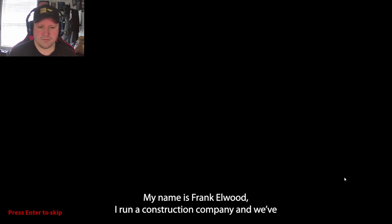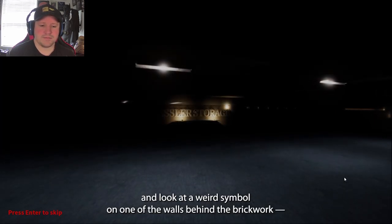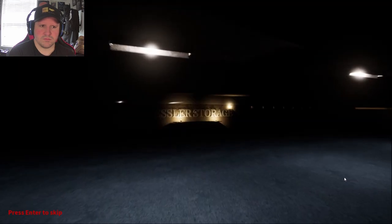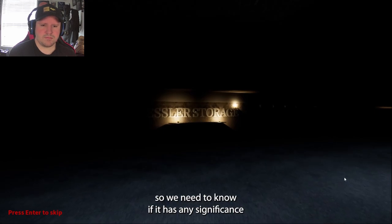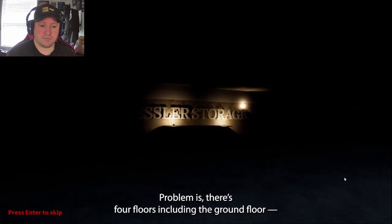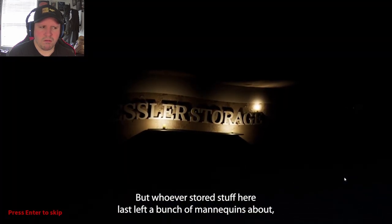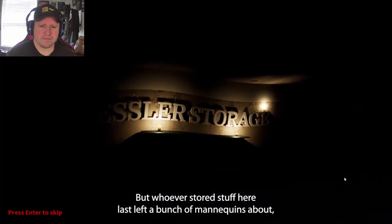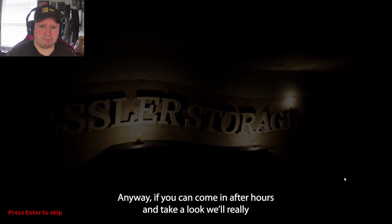My name is Frank Elwood. I run a construction company and we've been tasked with doing up the Hexler storage building in Flea Street. We need to come in and look at a weird symbol on one of the walls behind the brickwork. Head office don't want to damage a potential national heritage site, so we need to know if there's any significance or if we can carry on. There's four floors including the ground floor. Whoever stored stuff here last left a bunch of mannequins about, and they keep moving around as a prank. If you can come in and take a look, we'll really appreciate it.